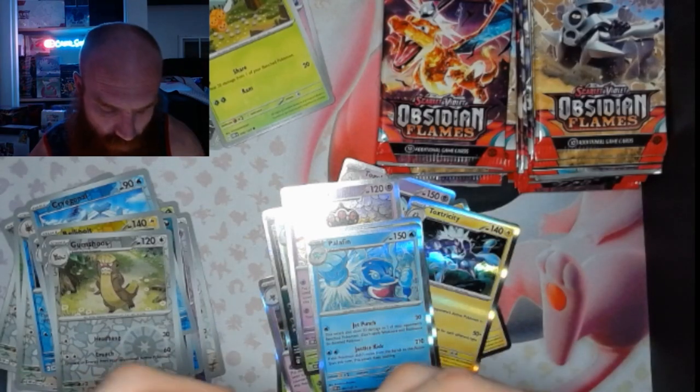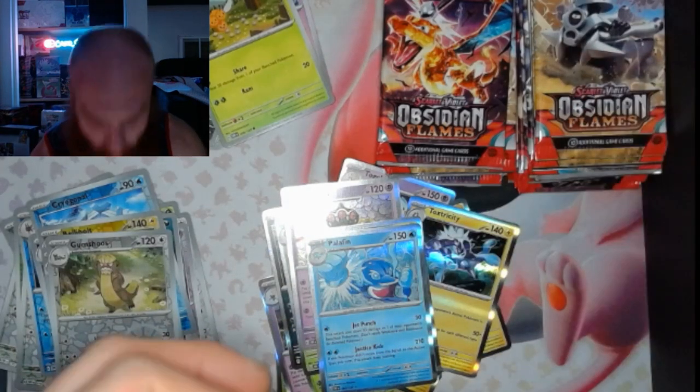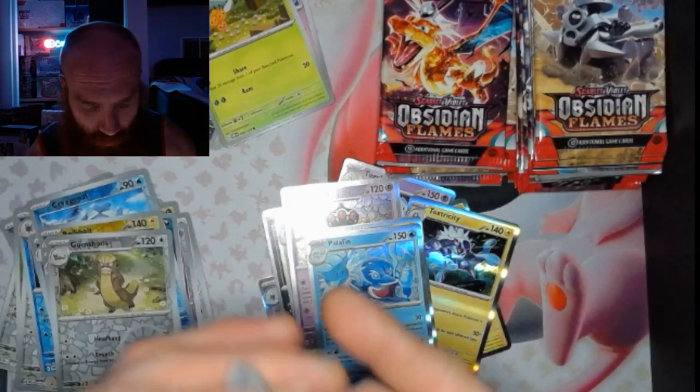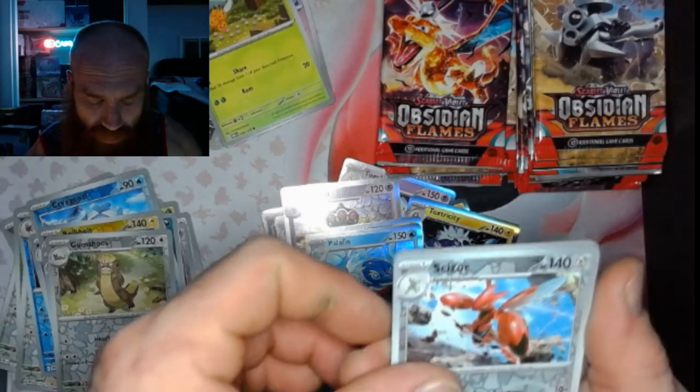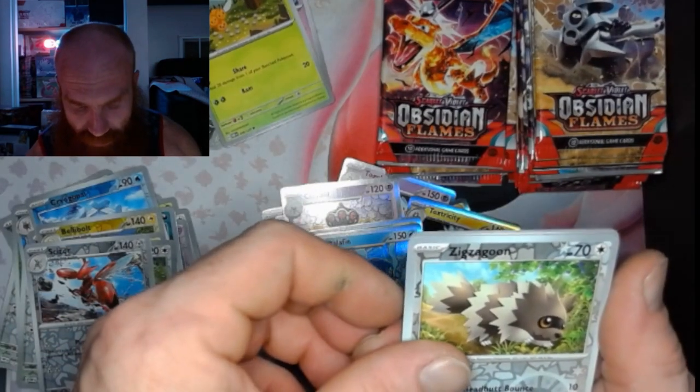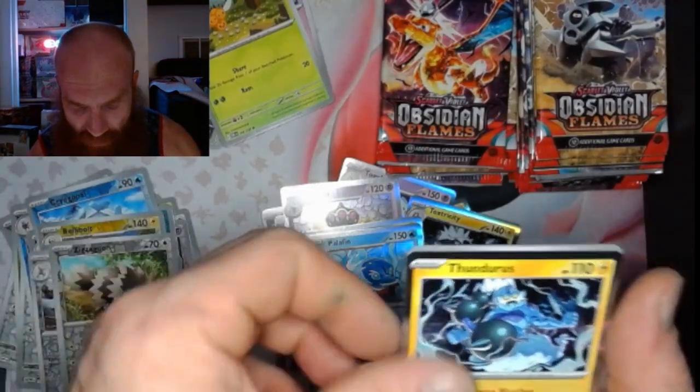Rip rip rip rip — ripping some packs. Pack 24: got that Scizor, that Zigzagoon, and that Thundurus.